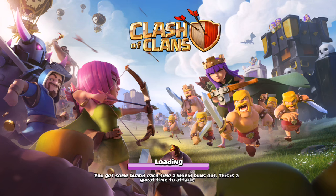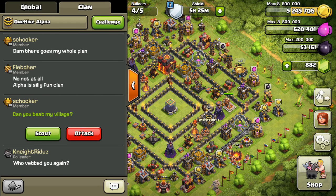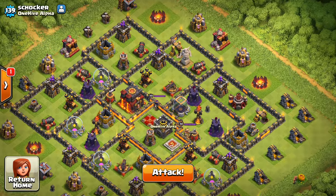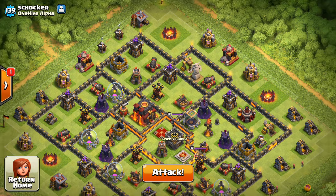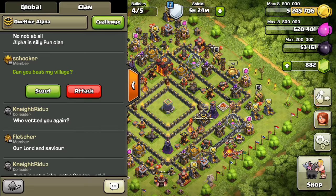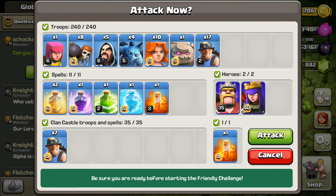Let's go ahead and go into Clash — hopefully no one attacked that base. This should be the one. Yeah, this is the base. Just check the range real quick. All right, we can fit a minion in there. Make sure I have everything — got the miners, the heroes, all that good stuff, the golem. Everything looks great. We might attack this multiple times if need be, but let's see how this one goes.